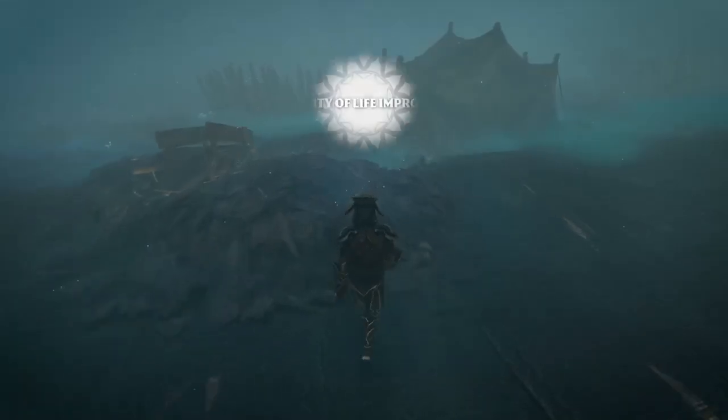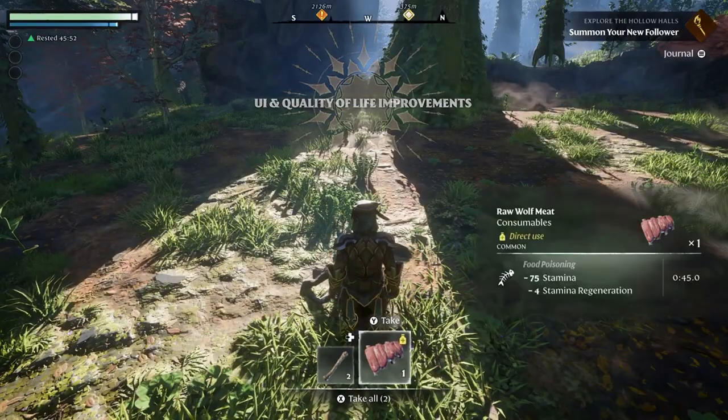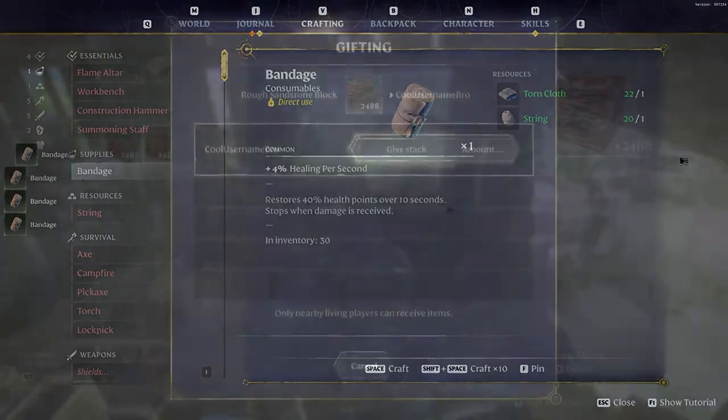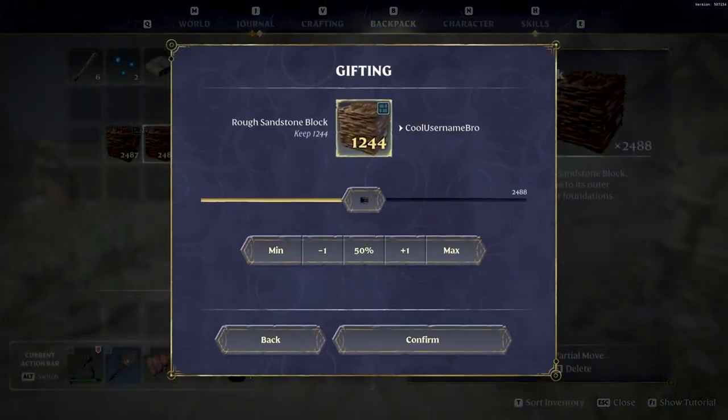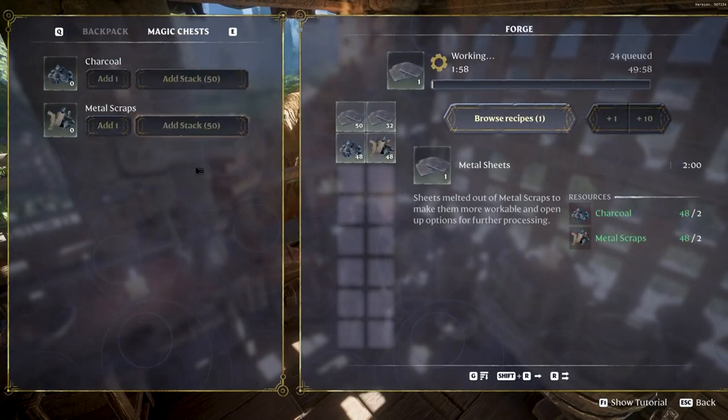Now let's talk about quality of life updates. Our loot UI design has received an overhaul. You are also now able to craft stacks of items instead of having to furiously spam the space button. The gift UI has also been greatly improved for ease of transferring items. Content of magic chests is also now available for workshops — that way you no longer have to sprint from your chest to the workshop.